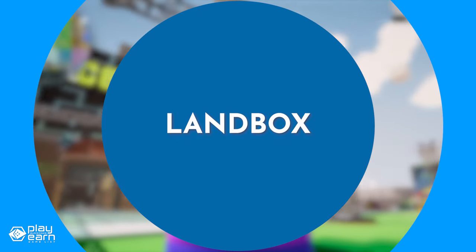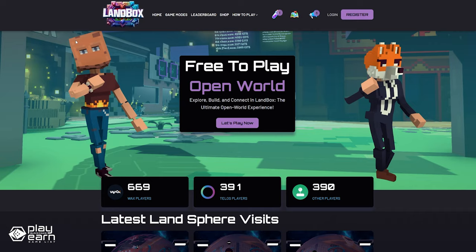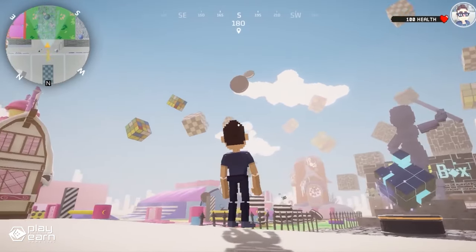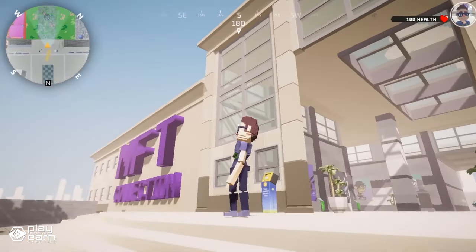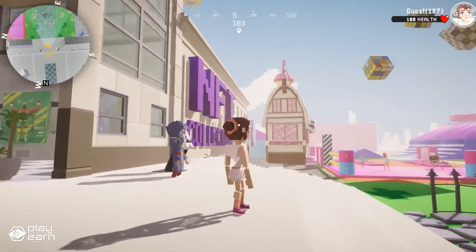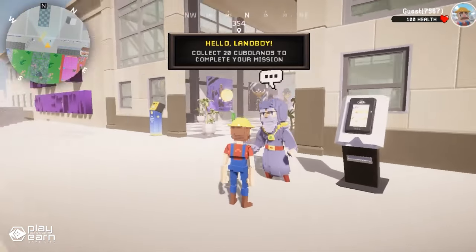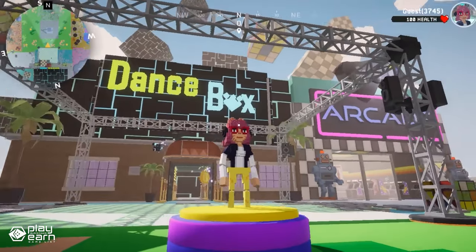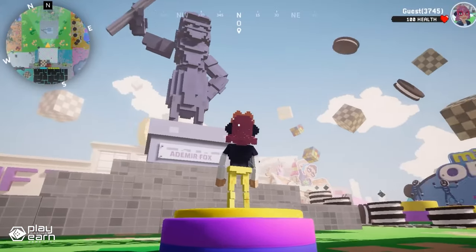The last game on our list is Landbox. Landbox is an open world mining game being built on Wax. In this game, you can use tools and blocks to build anything you can imagine, from castles and cities to minigames and puzzles. You can also explore and visit other players' worlds, and even earn cryptocurrency by playing and creating. Landbox is powered by their own token that you can use to buy and sell items, land, and services in the game. You can play in various game modes like arena, rave club, quests, arcade, and creative. In creative mode, you can also create your own world and customize it however you want, choosing the size, name, and theme of your world, then use your magic backpack full of blocks to start building.